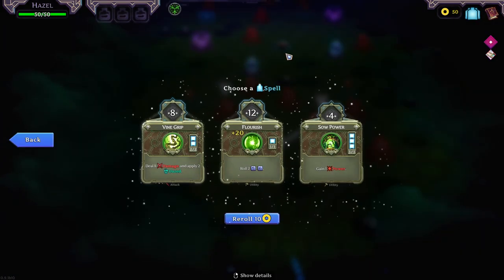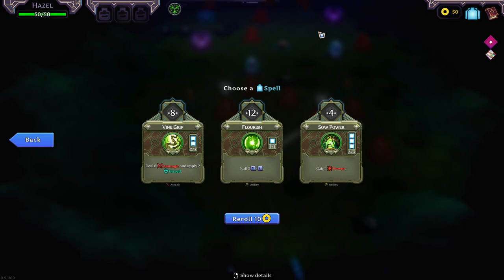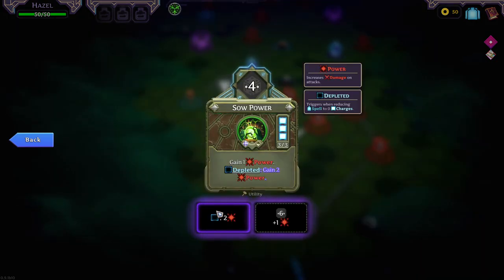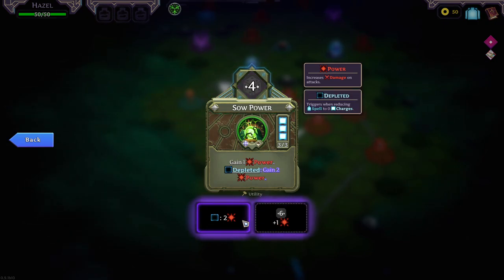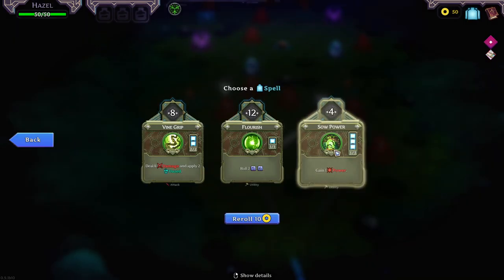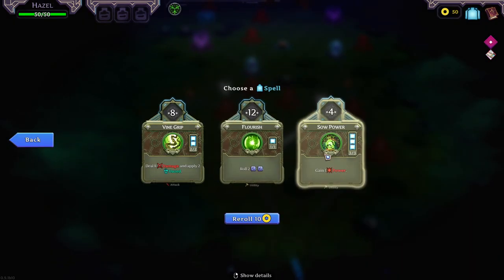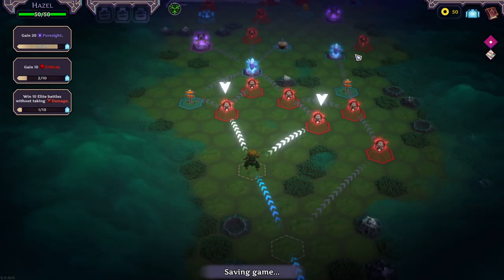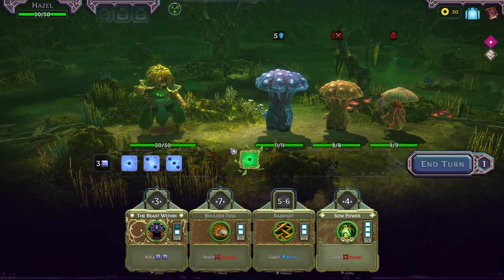Something good here is what we're after. Deal eight damage and apply two Daze. Flourish — roll two. Depleted, gain two power. I think there's something to be said for the power here, because we can put it on the left to try and deplete it quicker. We need to upgrade it for that to happen, but I think there's something to be said for that. You want to give us something that's going to break the game though, please?